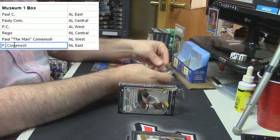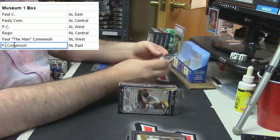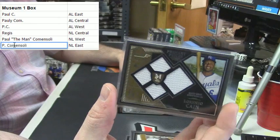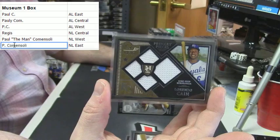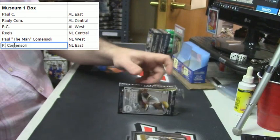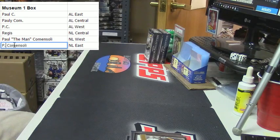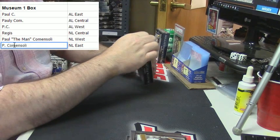Ryan Braun - the scumbag. And for the Kansas City Royals, Primary Pieces quad relic, 40 out of 99 - Lorenzo Cain. Pause for a second after that one. I gotta get my inhaler - get the asthma after such a thing.